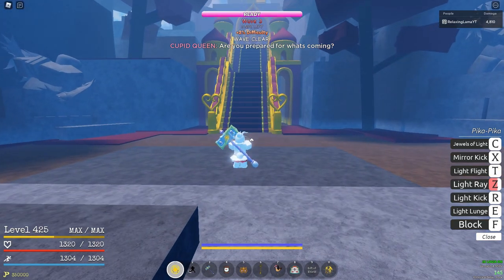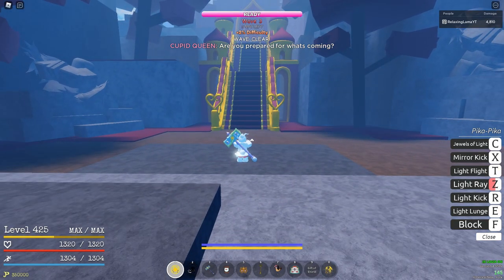Wave four is one of the biggest tips and will help you clear this fast. You want to stand right in the middle of this little gray rock, and pretty much 90% of the NPCs will fall down that hole. After that, just run up and light ray or pika kick — do whatever you want to kill them — but all of them will fall down there.